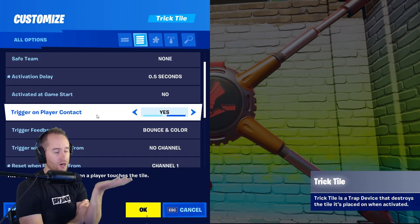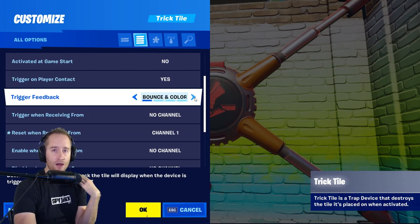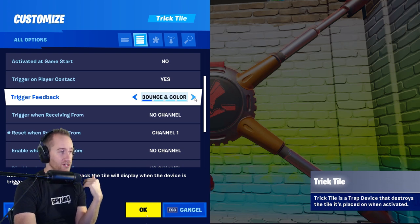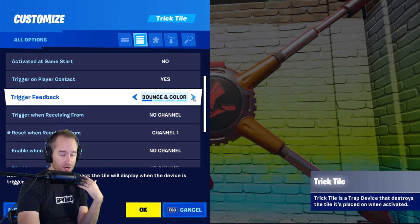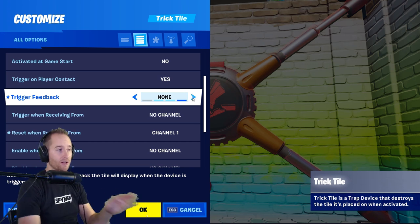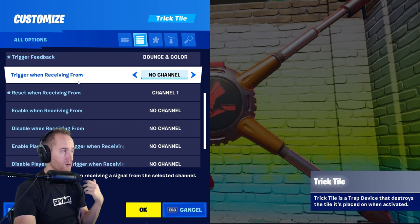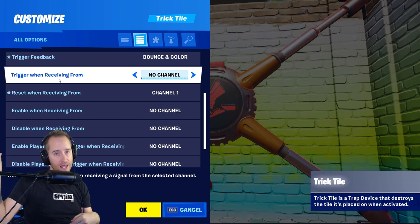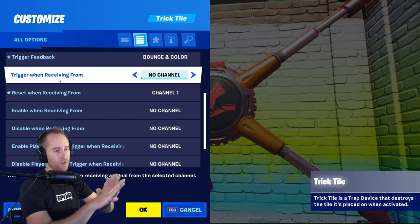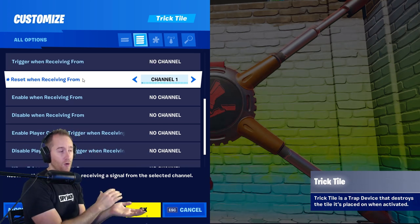You can make it so it's triggered on player contact or through another channel. You can change how the wall interacts when you touch it - the bounce and the color change. But you can make it so it only bounces, only changes color, or there's nothing at all and it just disappears.